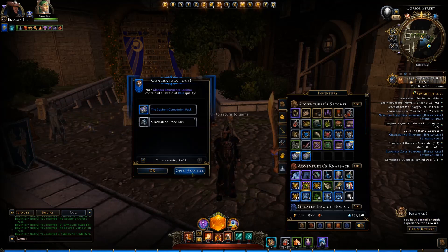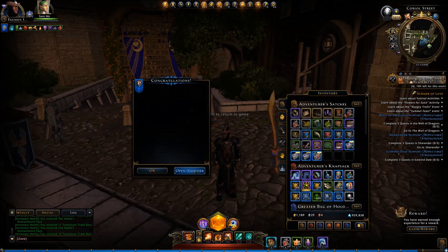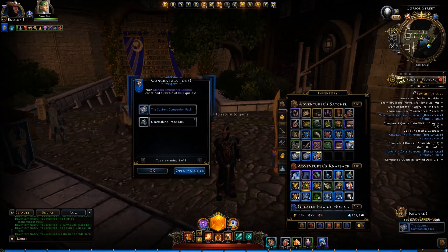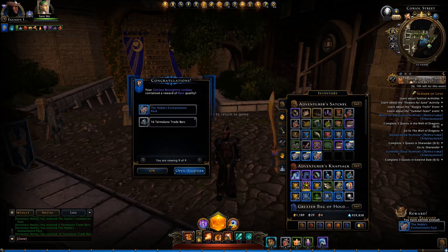Number five: the Squire's Companion Pack. Okay. What else do we have? Number six: the Noble's Enchantment Pack and eleven Trade Bars. Number seven: the Noble's Enchantment Pack and ten bars. Something legendary would be very nice right about now. Number eight: the Squire's Companion Pack. Number nine: the Neville's Enchantment Pack — very nice. And number ten: the Cavalry's Mount Pack. Alright!